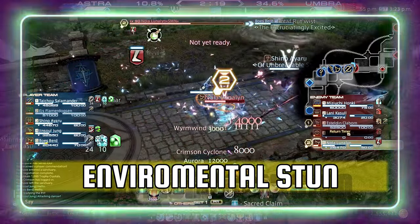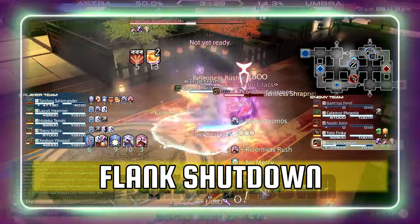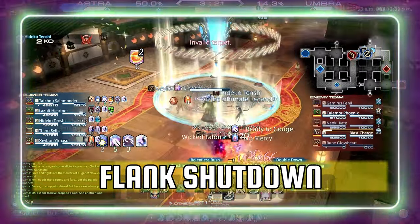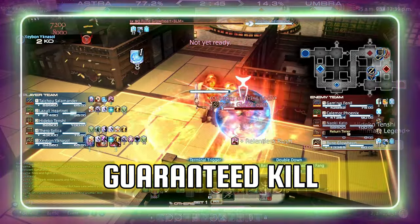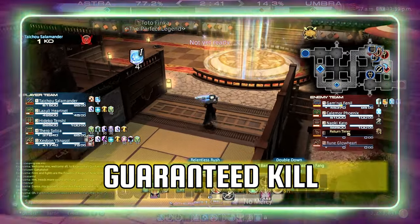A perfect opportunity for your team to follow up. However, when I am in the DPS junction, I like to use the limit break more aggressively. You will find going for 2-3 stacks is more than sufficient. A quick fuse stacks into a stun, followed by Double Down and Blasting Zone, deals some nasty damage. If that same target is already under fire, without guard or help from their team, it leads to a very fast kill.